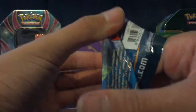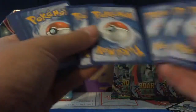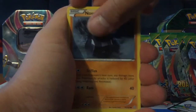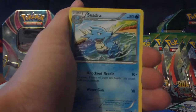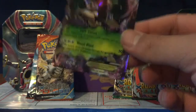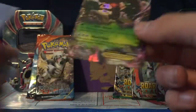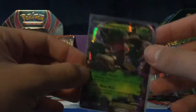Alright, three more packs. We have a Spinda, Nosepass, Trapinch, Mudkip, Solrock, Agron Spirit Link, Seedra, Nidoqueen, Teammates Reverse, and a Trevenant EX. That's a pretty cool card — good pull. Finally got something from Primal Clash. Pretty sweet.